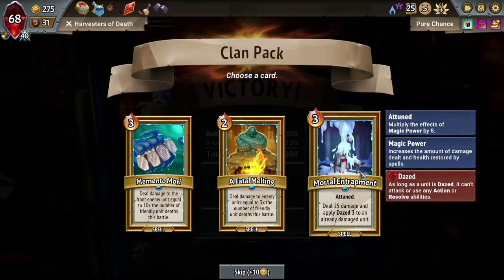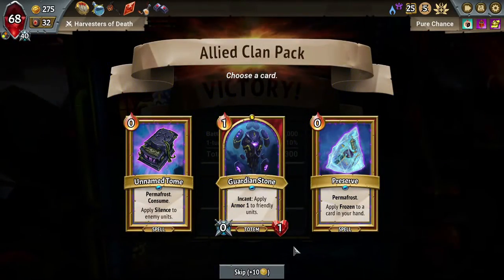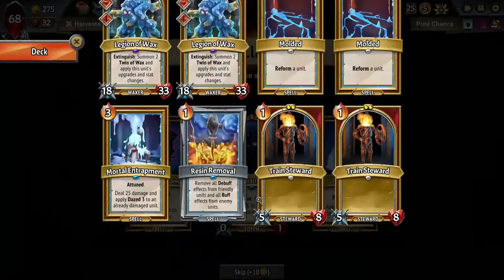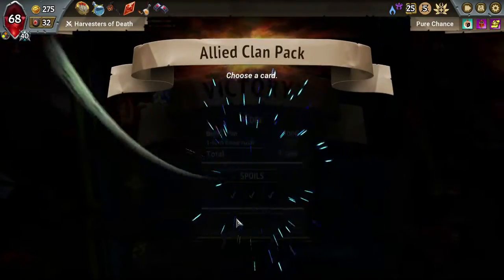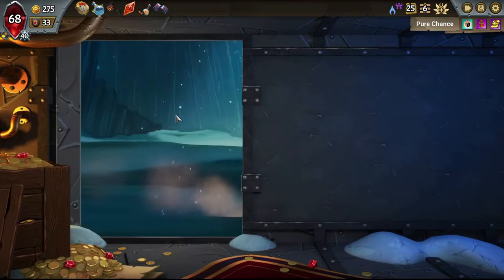Mortal Entrapment fits our bill of if it costs three, we probably want it, so let's take it — it's also good with the Harness Titan as spell power helps it out. An Enchant unit wouldn't be bad — we could fit that with one of our Legion of Wax. That may be incredible, but I'm going to pick it up. And okay, more remove. I think I'm happy with an additional Merchant of Magic as well. I'm going to visit the Caverns first, see if we can get anything sweet happening before we spend our money.